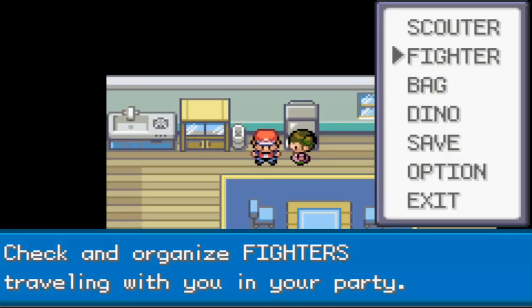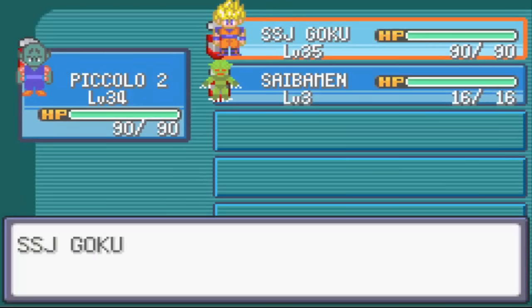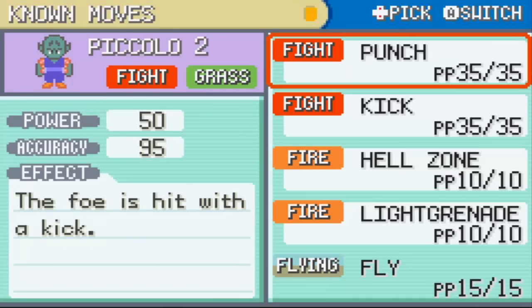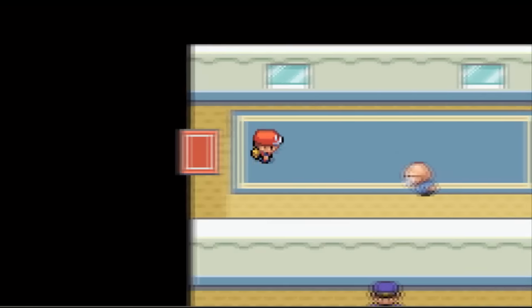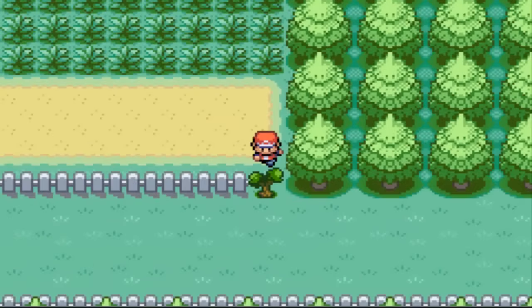I know Goku and Piccolo are probably the ones who can use Fly - a Saibaman can't, so let's use it on Piccolo. Here's why: Goku doesn't have as many move sets in terms of PP per move. Fly only has 15 PP, while Piccolo has two moves with over 35 PP in total, so I could just replace one of those.